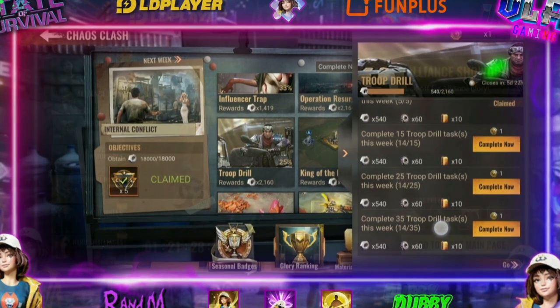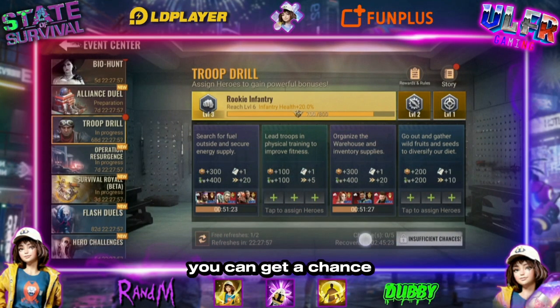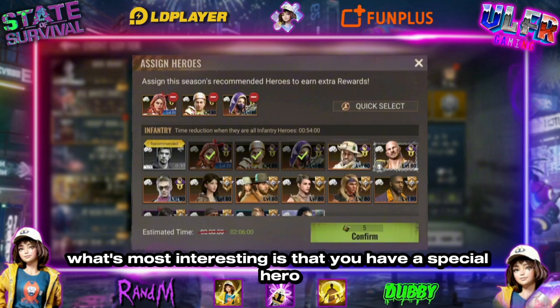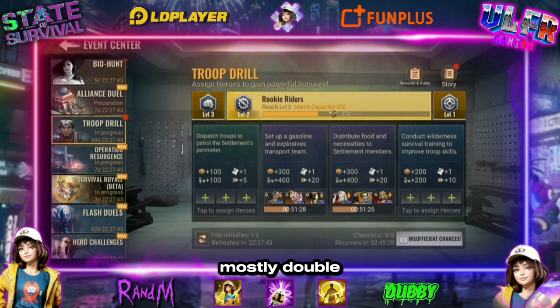The goal is a bit annoying, but every three or five hours you get a chance and it lasts for a certain time. During this time you can select heroes. What's most interesting is that you have a special hero for each category — infantry, rider, and hunter — that will earn you more points, mostly double.